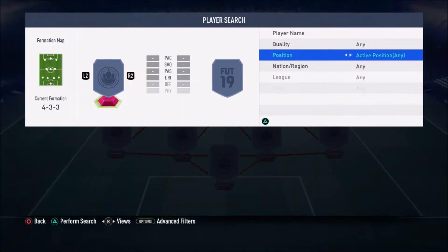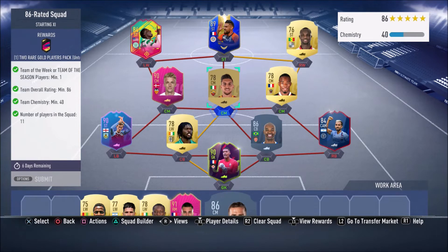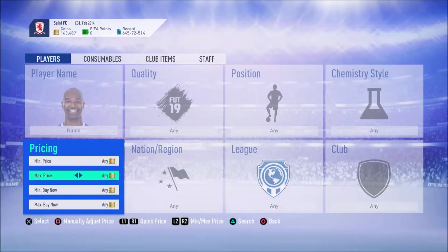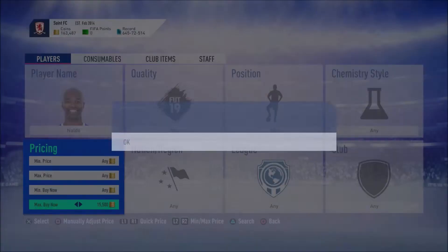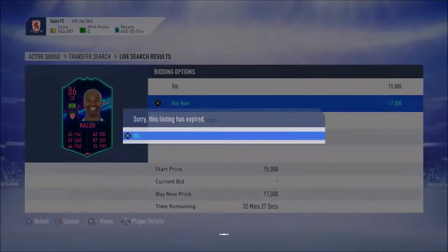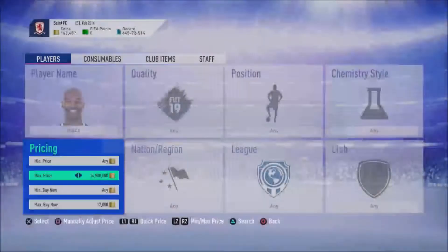Right guys, this is the squad I'm going to put forward for the 86-rated squad. I just need to buy Naldor — hopefully it's not too much — and then I should have enough to get the 87-rated squad as well, I think.